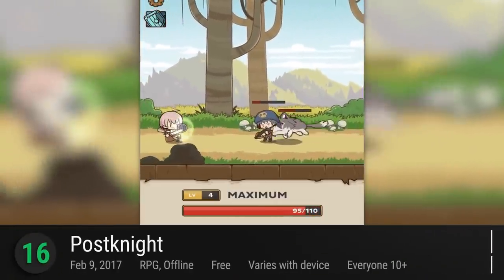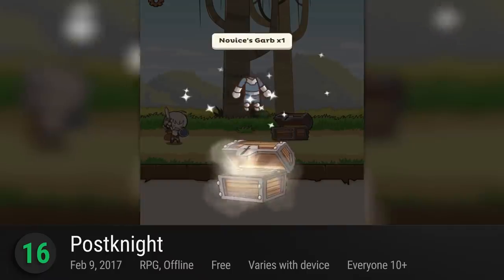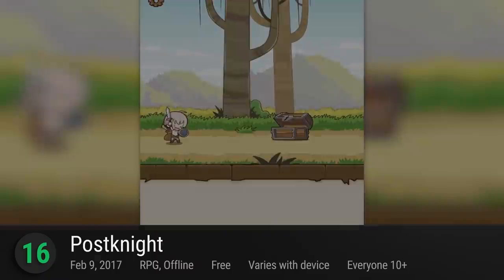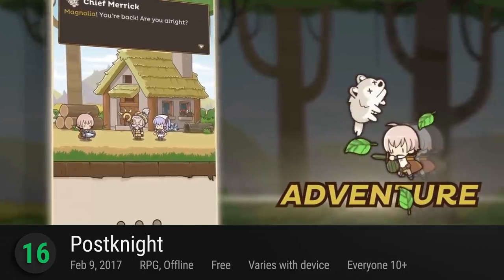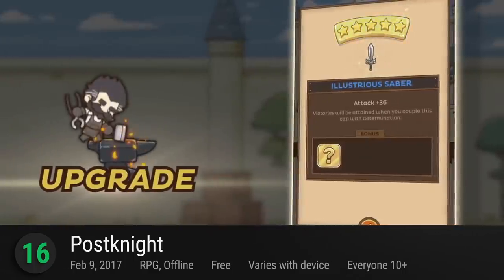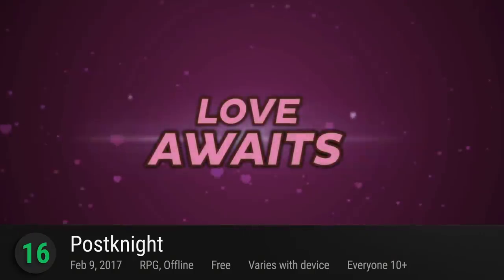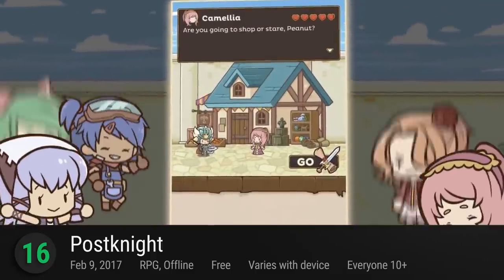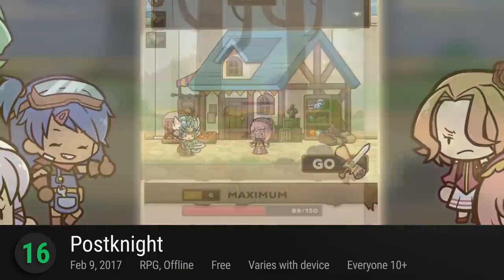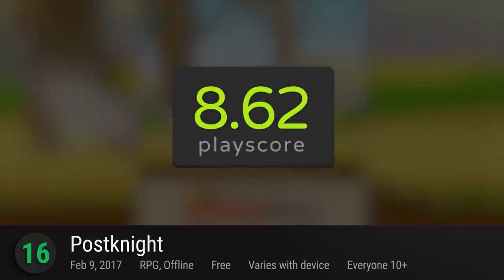Number 16: Post-Knight. If you want Harvest Moon but with a lot of delivering letters and knightly fighting, this game is for you. Playing the role of humble courier, survive the harsh battles ahead as you improve your armor, gather potions, buy weapons, and of course, find yourself a fair maiden to spend the rest of your life with. A pocket-friendly RPG fix, it has a playscore of 8.62.